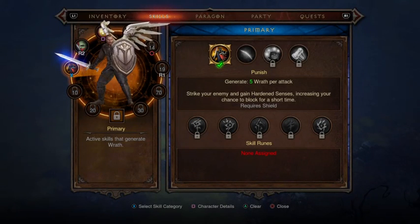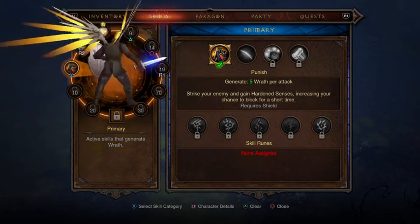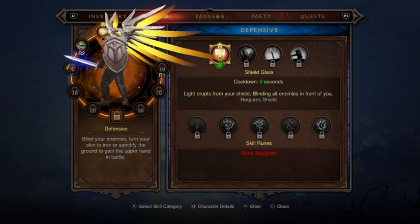Like, I have primary, secondary, defensive, force, conjuration, and mastery. Yours are going to be called a little bit different stuff, but it's the same thing. They're separated into different sets, basically.